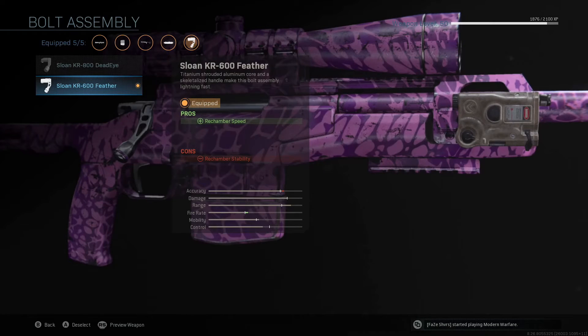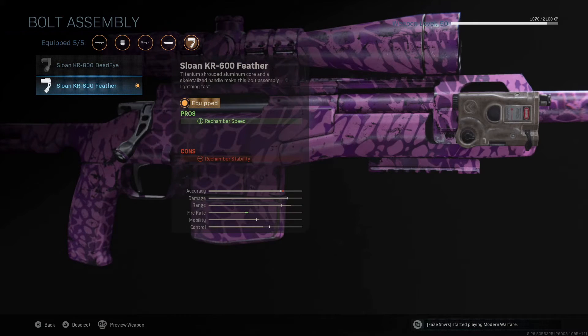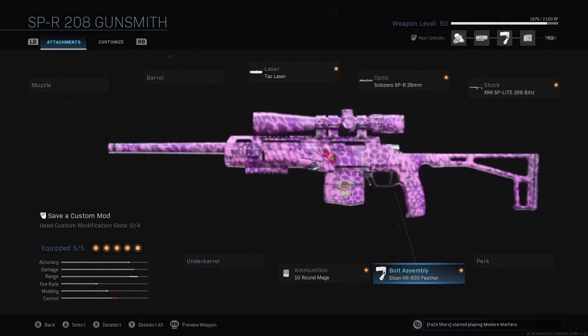For bolt assembly I've been toying around between rechamber speed and rechamber stability. If you're sitting in a camping spot, long-range accuracy is what you need and you don't need the fire rate. But if you're a run-and-gun type of player like me, you're definitely going to want the KR-600 Feather on, because the fire rate is a lot faster. Overall this is the best class setup I have for the SPR-208, also known as the R-700.